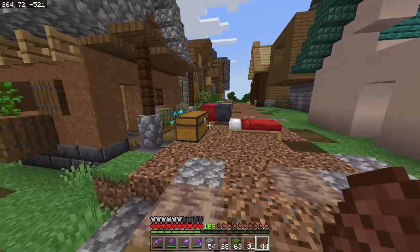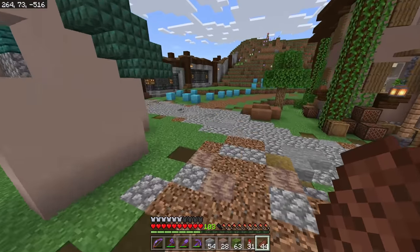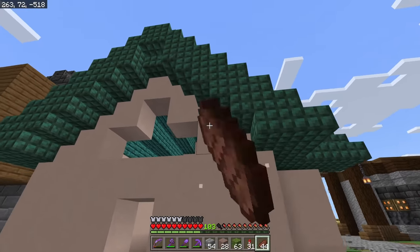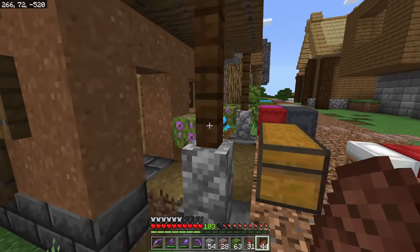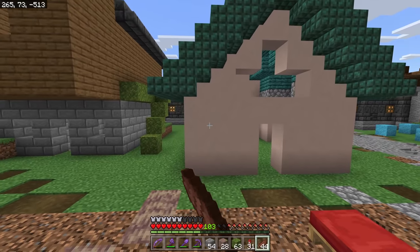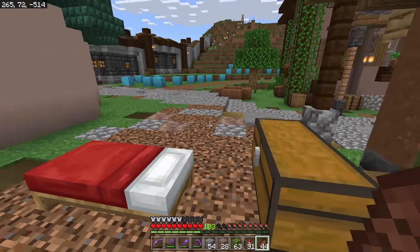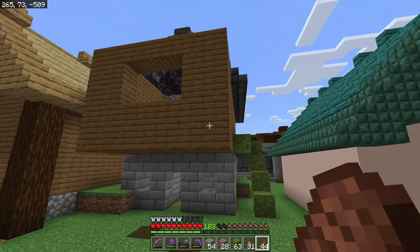Now we're at the stage where we want to start detailing more, house by house rather than doing all of them at the same time. The next phase is going to be detailing the exterior of your house — adding in doors and windows, putting in little bits and bobs on the walls and ceiling, and adding in porches. We're not going to do landscaping yet because I like to do that last. I've done these in videos in the past, so I would go back and check some videos where I've built other buildings.